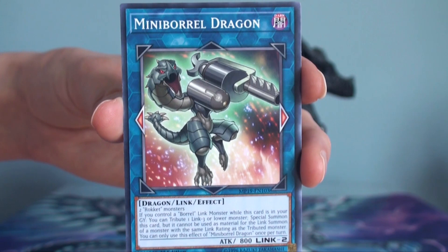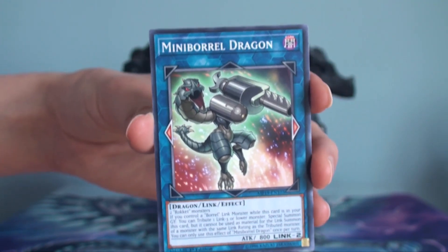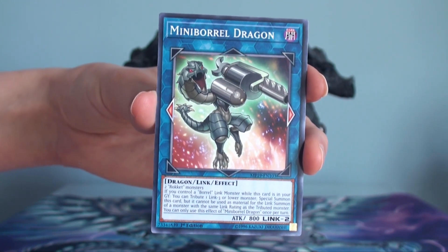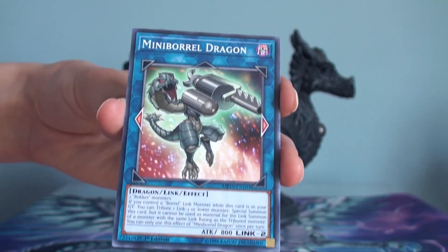All the Boral Dragons — Boral Load, Boral Savage, Boral Sword — they're all a mixture of dragons and guns, and the Mini Boral Dragon is no different. So what does this guy do?